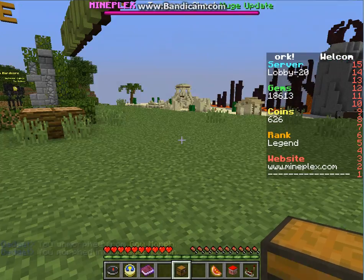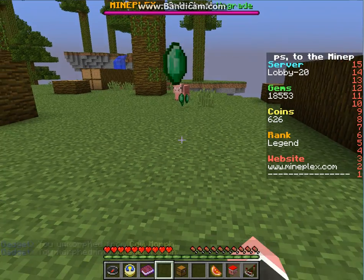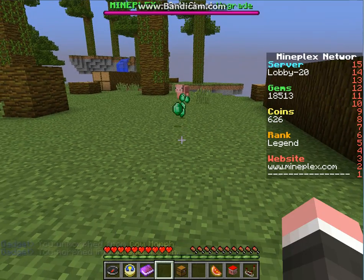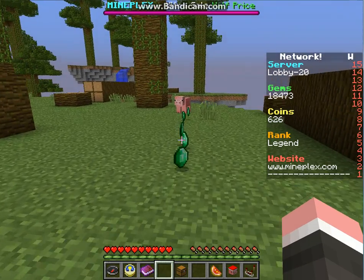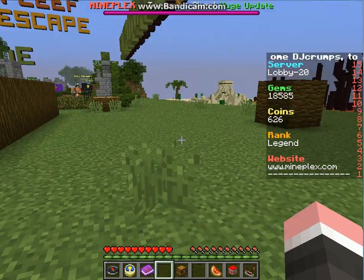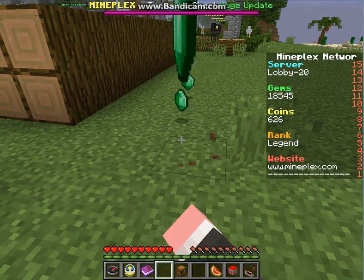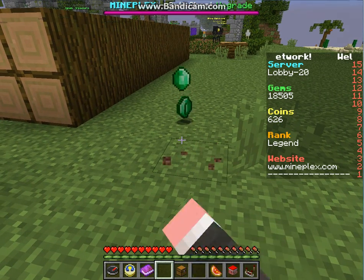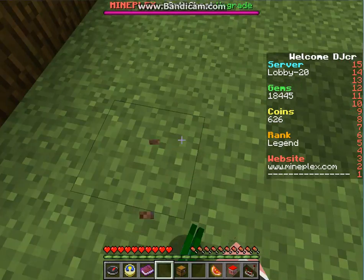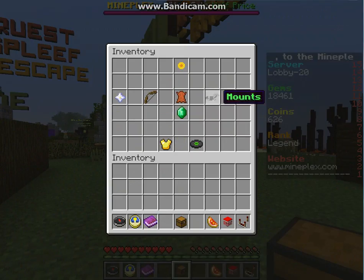This is the Villager morph — I can throw gems and they give me 20 coins. They're pretty nifty! And that is the last morph for today, so I hope you guys enjoyed.